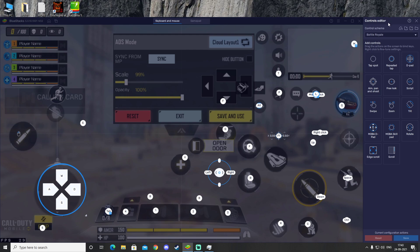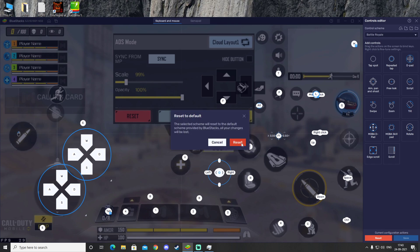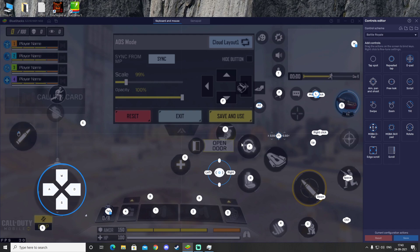After the Advanced Editor opens, you will see a Reset button at the bottom. If the Reset button is glowing, go ahead and click Reset once, then click Reset again. Your game controls have now been reset back to their default positions.